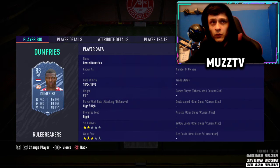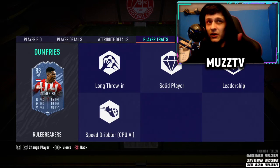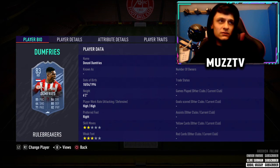Into the right back spot, we have got Rule Breakers Dumfries, who is actually very good this FIFA. Very good on the ball because he had that boost with his Rule Breaker card. Defensively and physically, very very good. I would definitely put a Shadow or an Anchor on this card to make him a little bit quicker. Overall a very nice card — he does have the long throwing trait as well, which is a not a bad little boost.